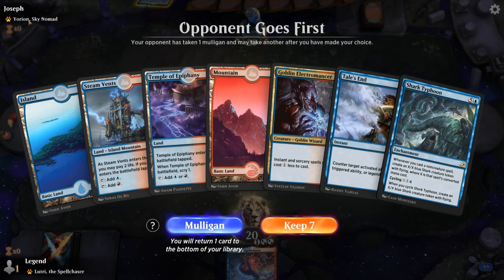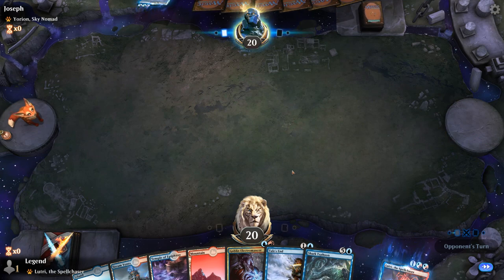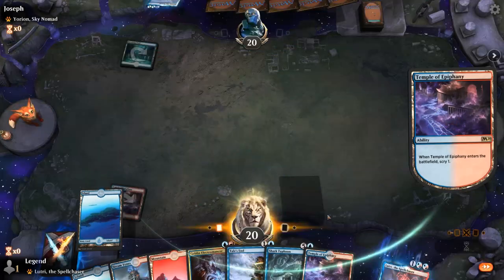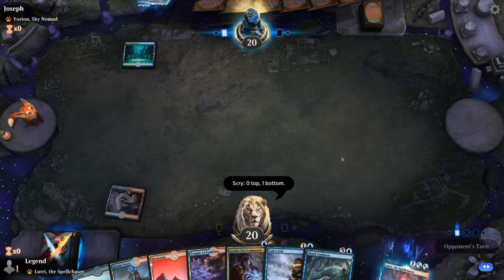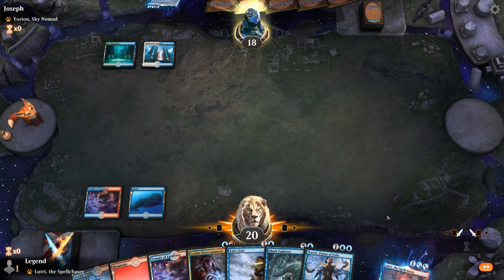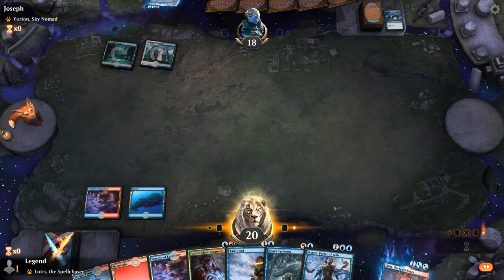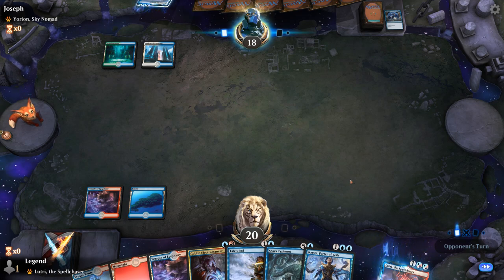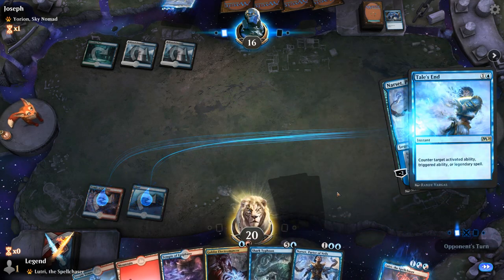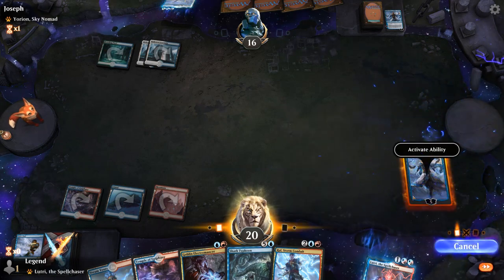We're on the draw facing a Yorion deck. Tale's End should be pretty good here. We don't need more lands — just looking for more counter spells. Gotta keep up Tale's End so we can potentially counter Teferi. Next turn I can play Electromancer and still have Tale's End up for one blue mana. Narset is also counter-worthy, and then we get to resolve our own Narset perhaps. I have just the trick for this.